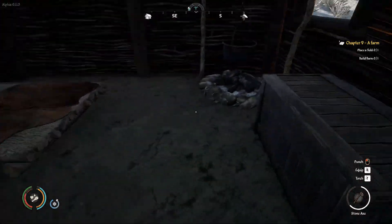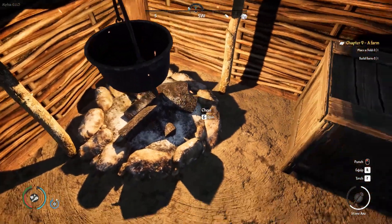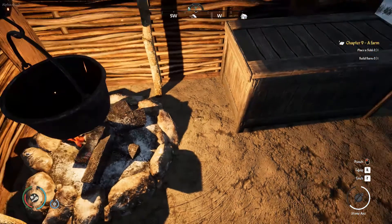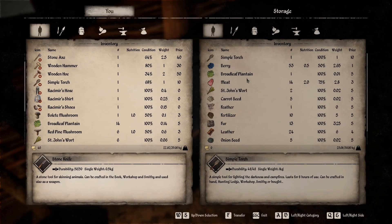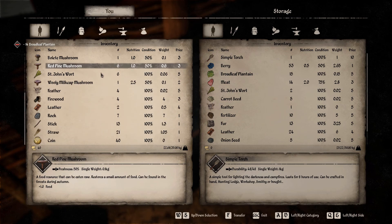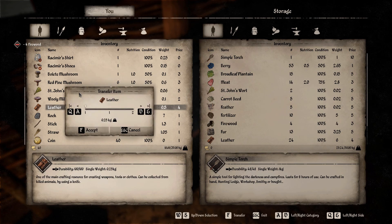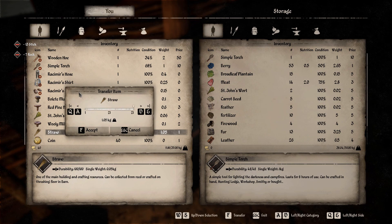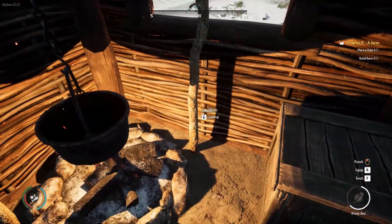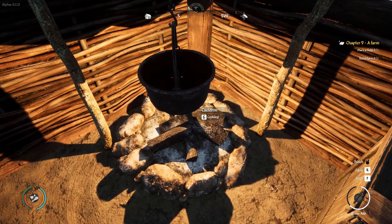I'm going to get the fire going in here as well — this actually helps me warm up quicker. We've got 14 broadleaf on us, so we have everything we need to regen our health. Got five feathers too. I'm going to drop off all this stuff so I don't lose it. Let's think about the action plan now — it is winter, and we need to look at getting ourselves a bow.